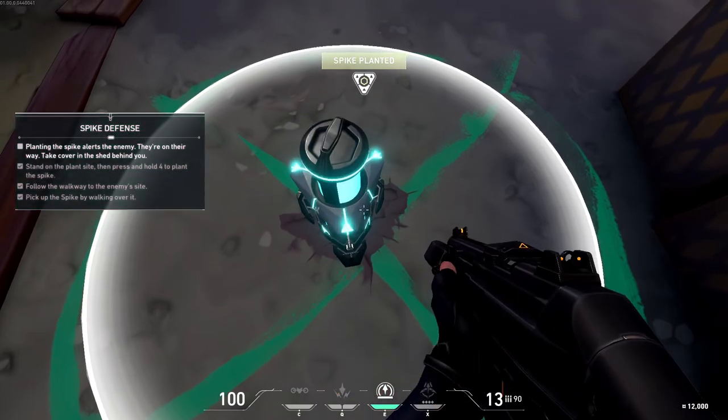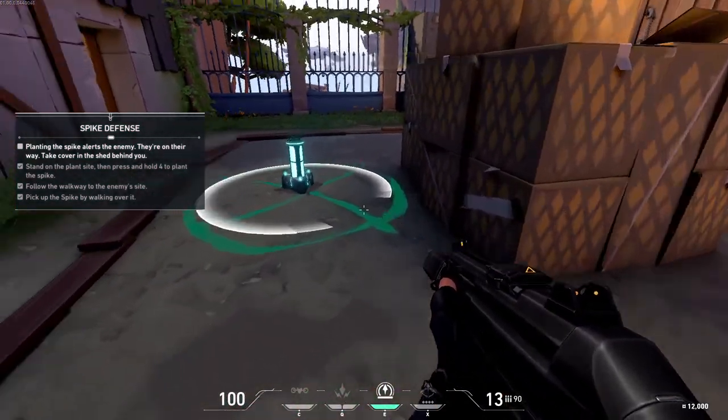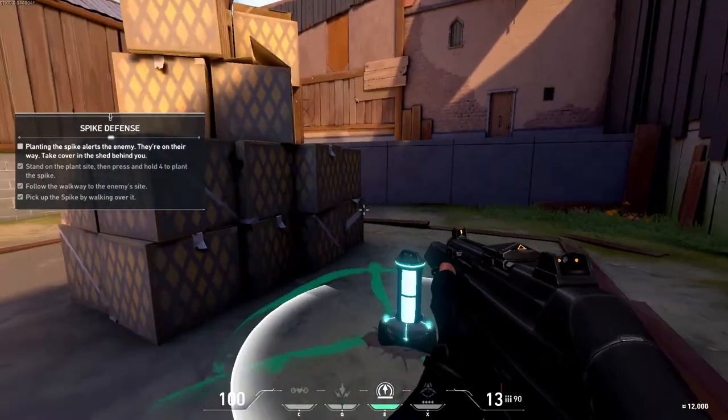Let the attackers plant the spike. Defenders will try to defuse it. I'll send in some bots. You take cover in the boathouse behind you and defend that spike.